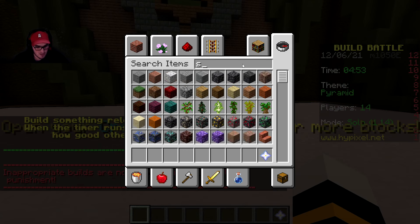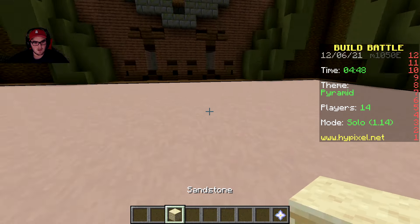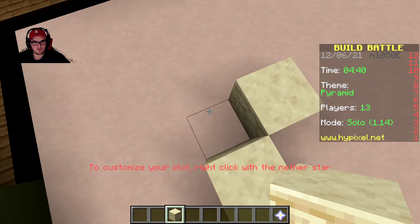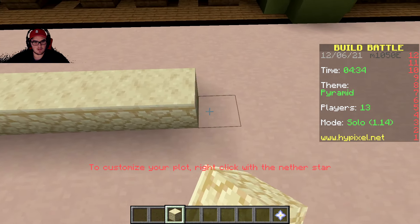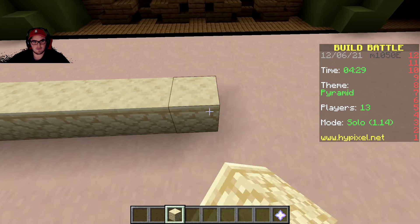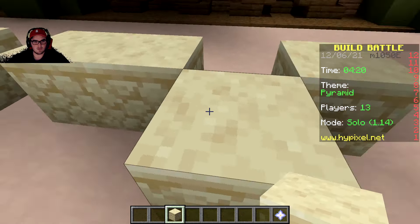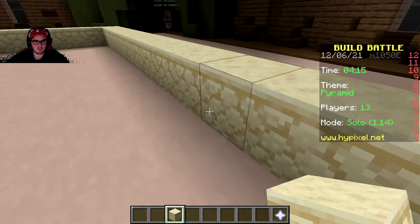We'll go sandstone and build the pyramid. We gotta be quick about this. We won't try to build a massive one, just something impressive. If we can put an interior to it - actually, building a big pyramid might not have been the correct thing to do. We need to try not to fly. I think we should be able to build this hopefully.